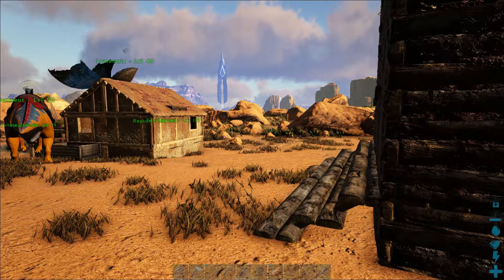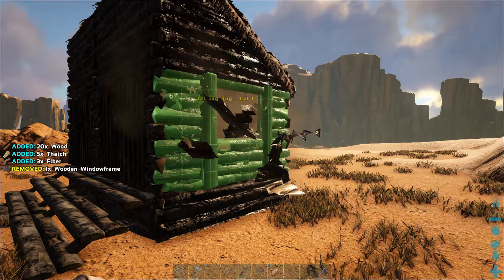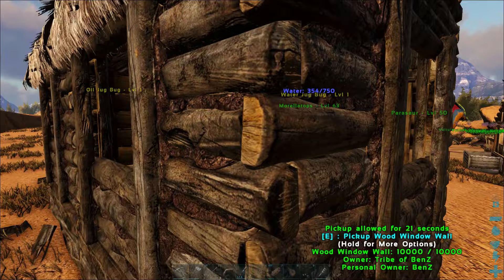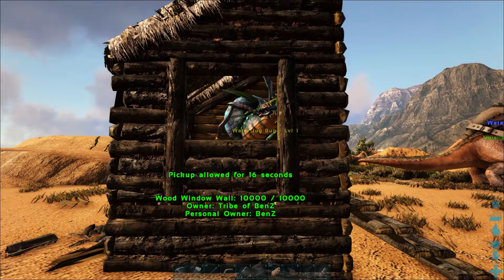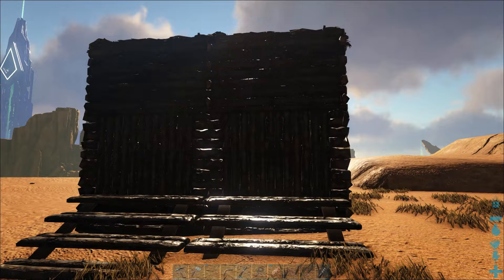Now we've got it built up. What I might do is place a window in these so that I don't have to keep opening the door — I can just reach through and get it. There we go, we've got a window. So now we don't even need to go in; we can just get up here, drink, and we're done. He's completely depleted because I keep using him, so we've got our jug bugs all secured.